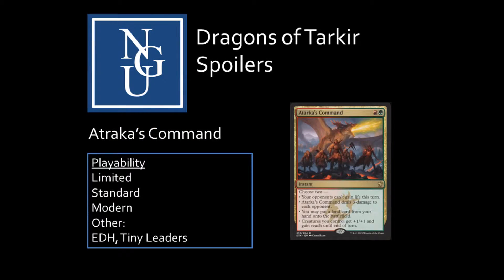Atarka's Command is an instant spell with a mana cost of one red and one green mana. The card gives you a choice of two out of four options. The first option is your opponents can't gain life this turn. The second is Atarka's Command deals 3 damage to each opponent. The third is you may put a land card from your hand onto the battlefield. The fourth and last is creatures you control get plus one, plus one and gain reach until end of turn.